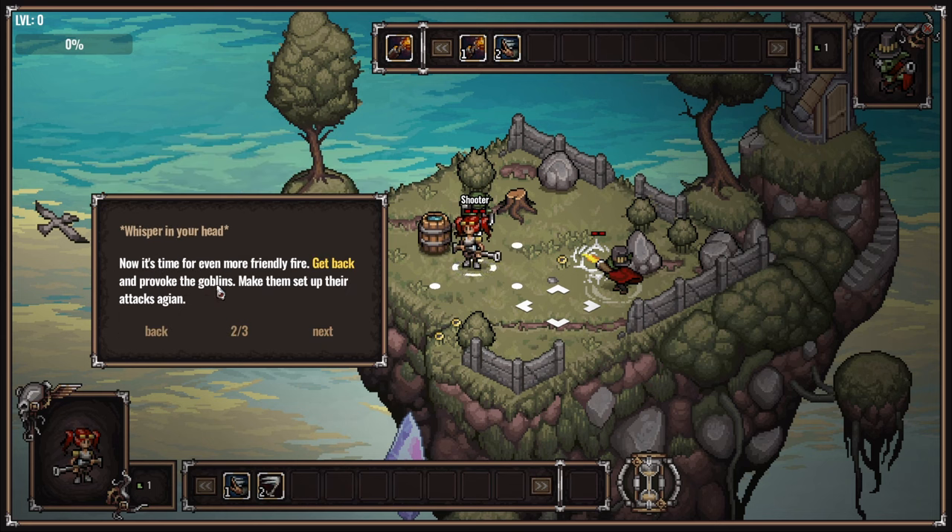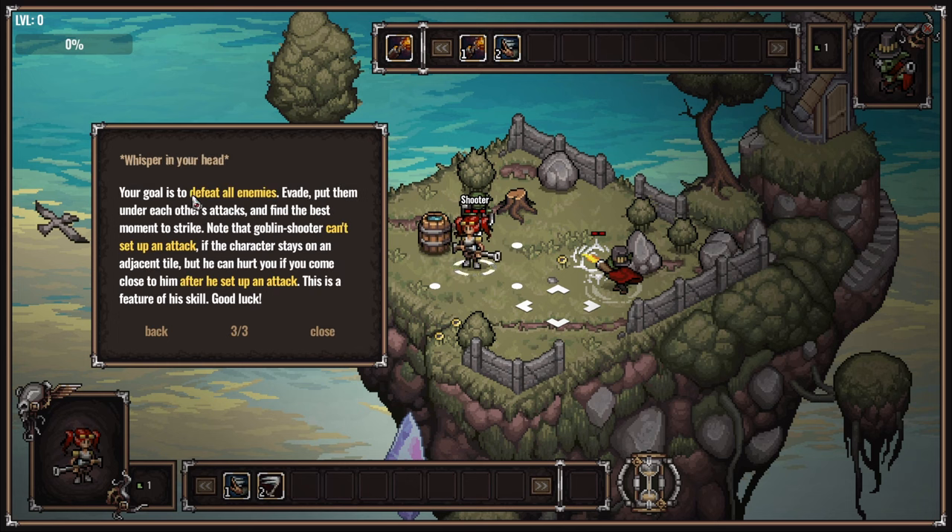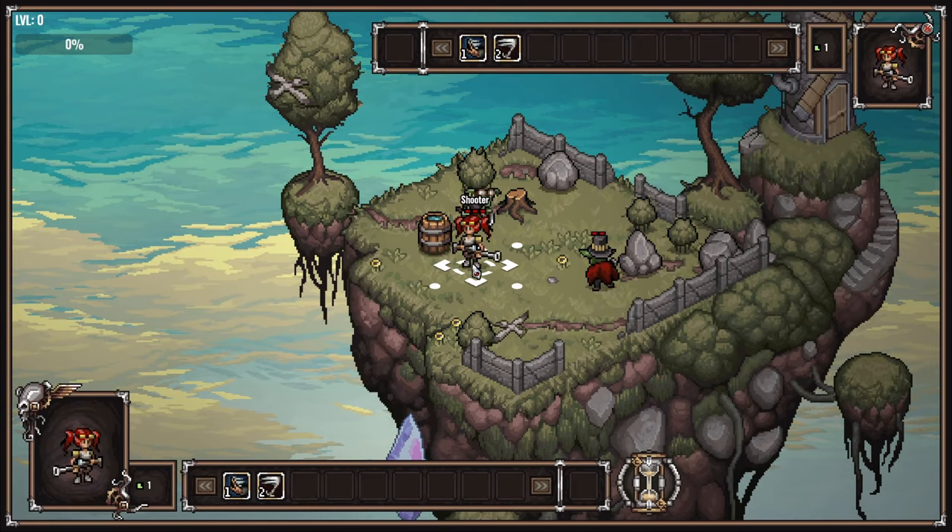Get back and provoke the goblins - make them set up their attacks again. Your goal is to defeat all enemies. Evade, put them under each other's attacks and find the best moment to strike. Note that the goblin shooter can't set up an attack if the character stays on an adjacent tile, but he can hurt you if you come close to him after he sets up an attack. Good luck.